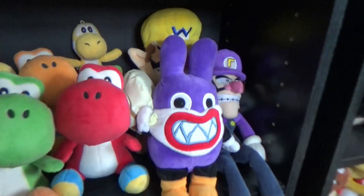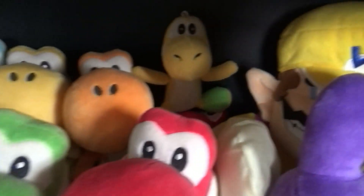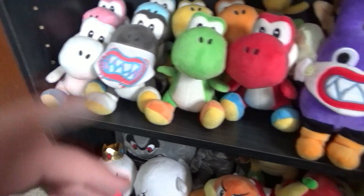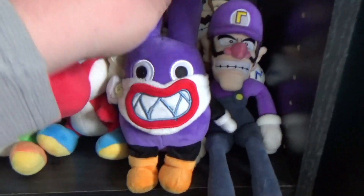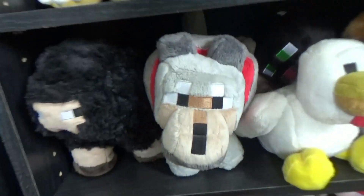On to the Yoshis: pink Yoshi, light blue Yoshi, yellow Yoshi, orange Yoshi, and another yellow Yoshi. That little one is Kevin, then white Yoshi which is Bobby — Kevin's cousin — then black Yoshi which is Kevin's brother, then normal Yoshi. And then Nabbit, Wario, and Luigi.